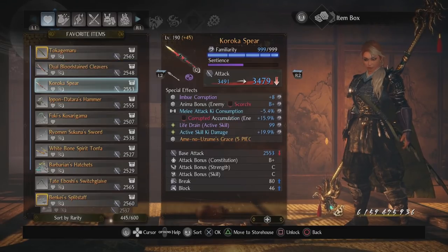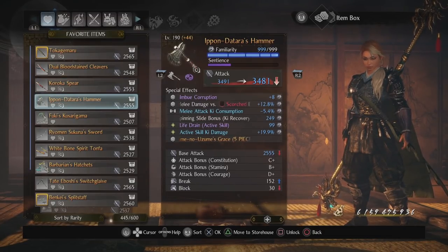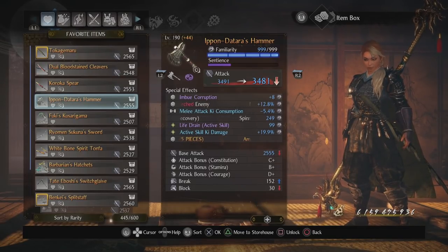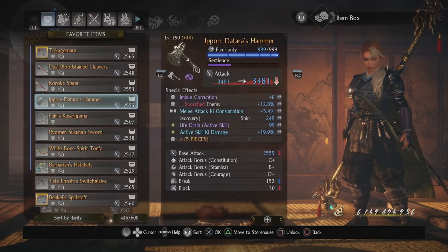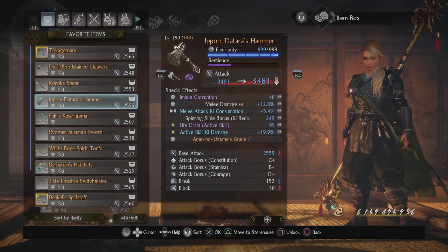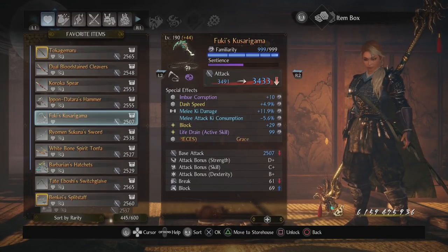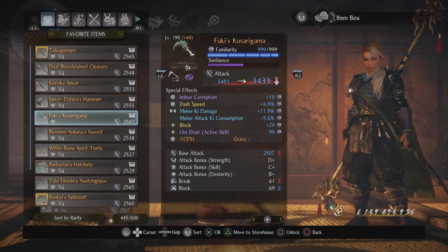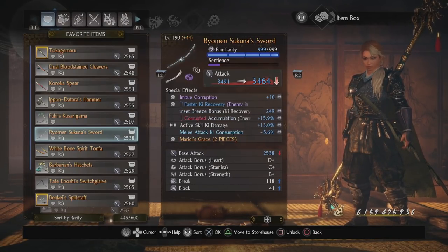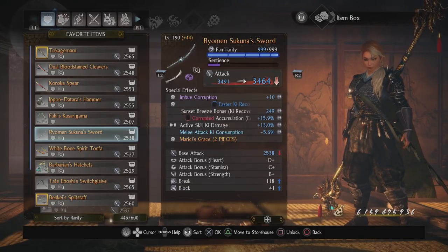Even with the dual swords I'm not going for a matching grace. The spear has starred ki damage — cool, I happened to find it. The hammer or axe has Spinning Slide bonus ki recovery, which makes a big difference when I use Spinning Slide. The Sarigama has the same setup; I like this specific one because of the dash speed — anything that speeds up my gameplay I gravitate toward. The Odachi is the same thing: ki consumption, ki damage, corruption accumulation, and a ki recovery bonus for using Sunset Breeze, which I use very frequently.